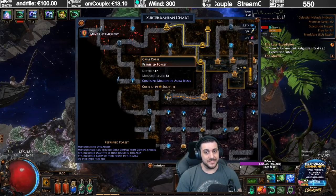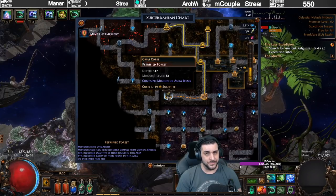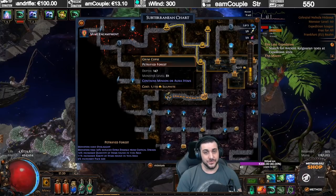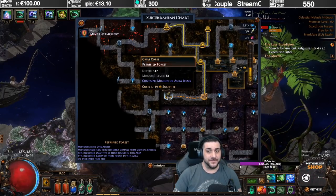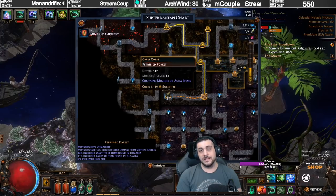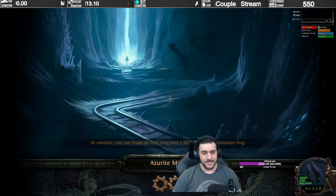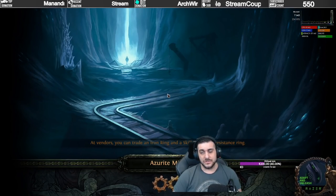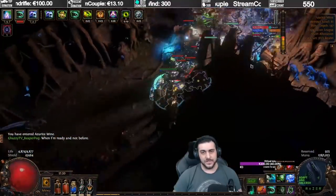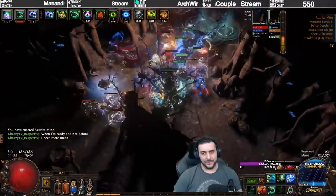The item level of these chests is based on the monster level of the actual area, not monster dropping, so the cap in Delve is actually 83 — and this one is 81. The lowest depth where these nodes can show up is depth level 50, which is very early. You can find these at lower depths, but the deeper in the Delve you go, the higher the probability of finding them. So we're going to do this node right now and see how it turns out. It's all about getting some Sulphite, running the Delve, and praying you get access to these nodes — just search for Minion and look for the Aura and Minion item nodes.